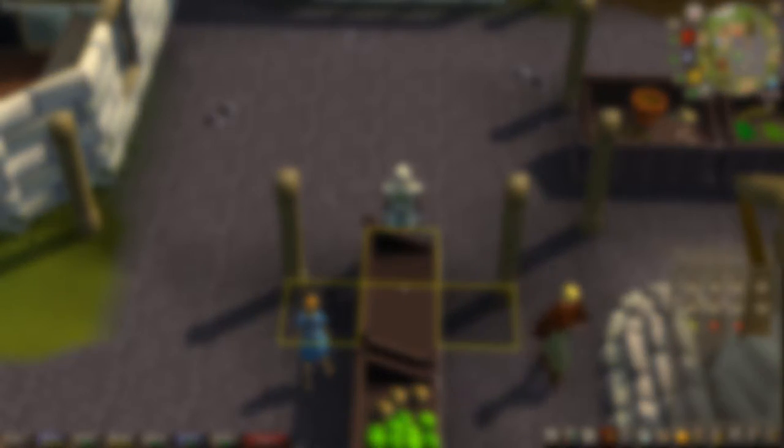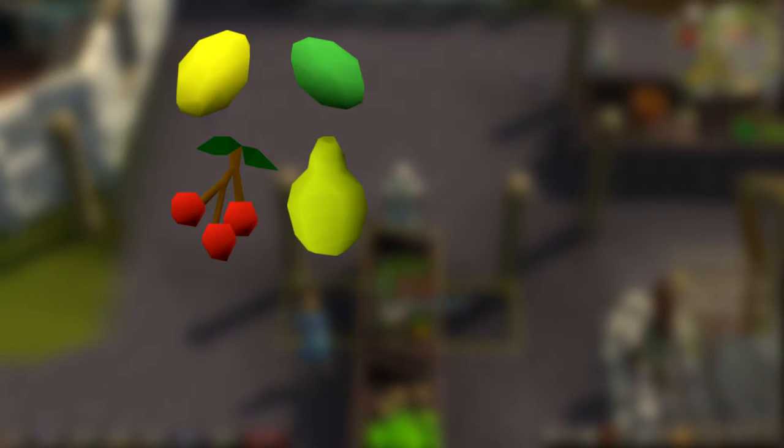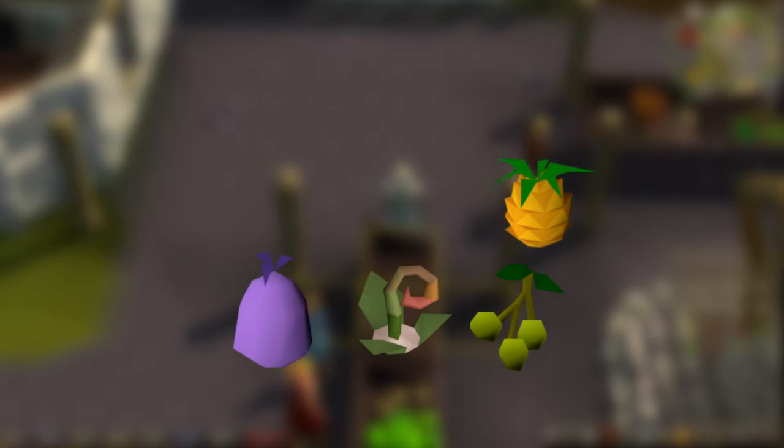You have the chance of receiving one of 11 different drops at various rates. The fruits that are of little to no use are lemons, red berries, limes, and papayas — I recommend straight up dropping these or eating them if you took some damage from the guard dogs. The fruits you will want to keep and bank individually are pineapples, strange fruits, Jangerberries, and Golovanova fruit tops.